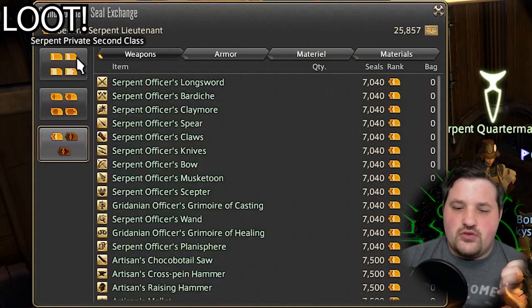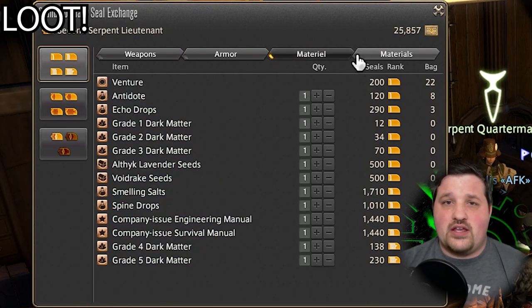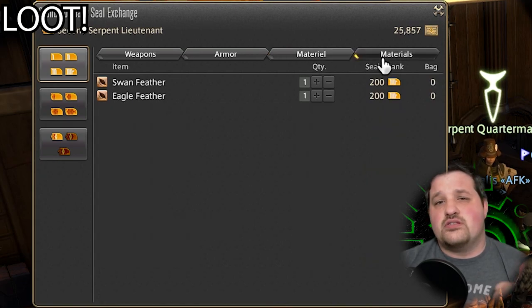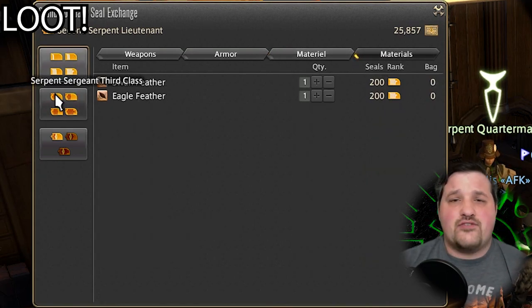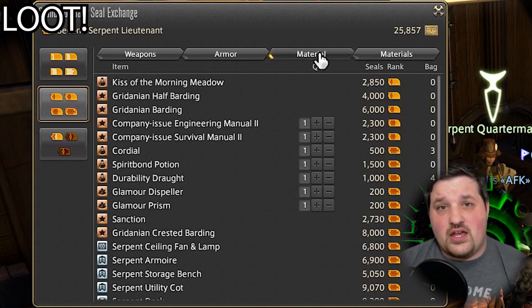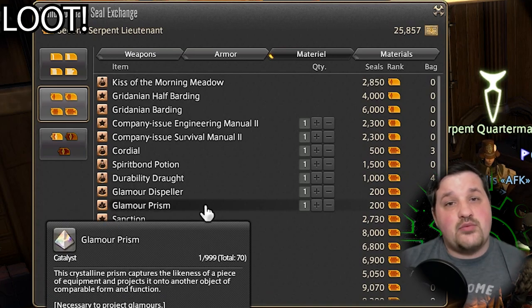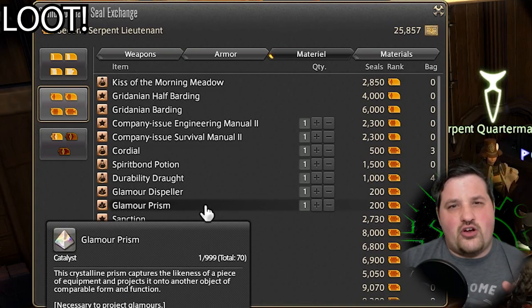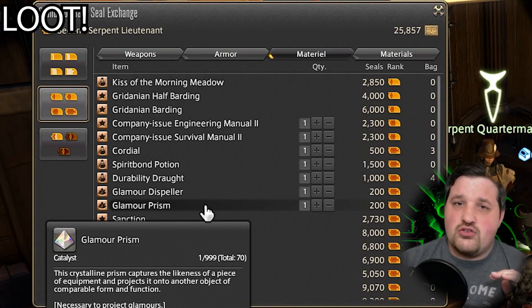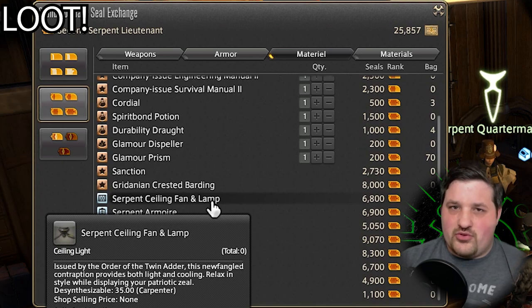Let's talk about why you want to rank up in your Grand Company. The reason to do that is there's an expanding list of items available to you as you rank up. This includes weapons, armor, crafting materials, and housing items, among other things. One of the items I love getting are glamour prisms — those little items you use for your cosmetics. Grand Company seals is a really cheap and easy way of getting your glamour prisms.